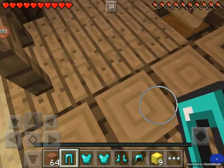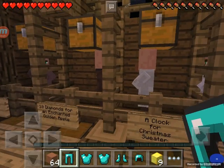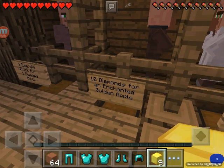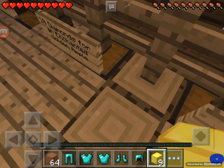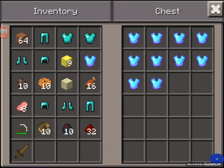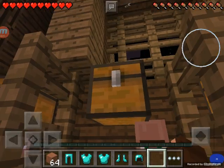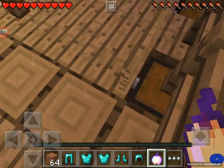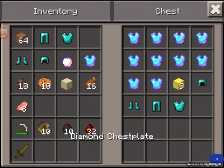Nine gold blocks for one enchanted golden apple — yay! Nine gold blocks, yeah. I don't want to be too overpowered, I only got one. Just put some of those anyway. That was for the original one — you got one. My diamond armor sets — so I traded a whole set for one enchanted golden apple.